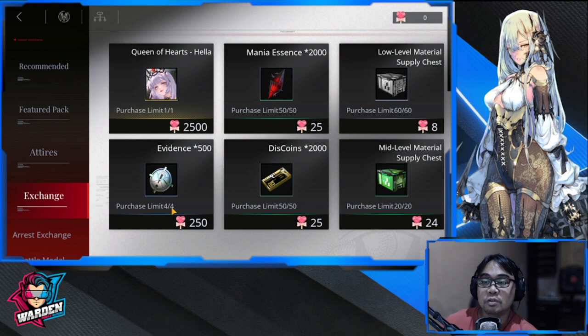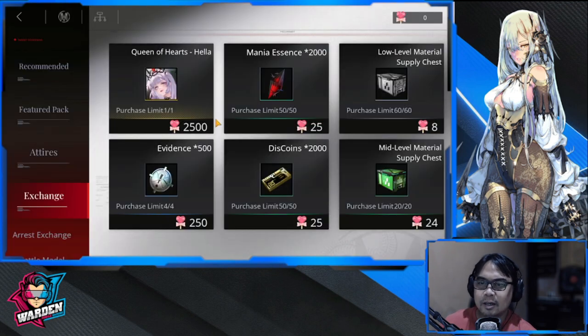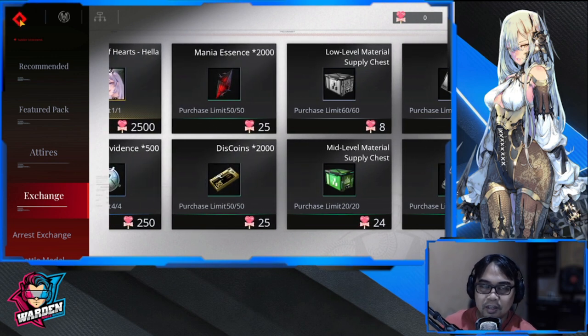Evidence has a purchase limit of four so you won't get as much anyway. And of course there's Hella's skin, which really depends on you. Most players are not using her, so this is more for collection purposes. It's up to you if you get her last or first - it's definitely a plus for collectors.